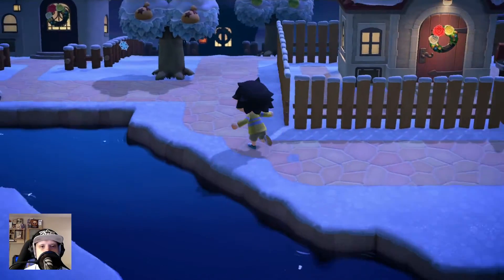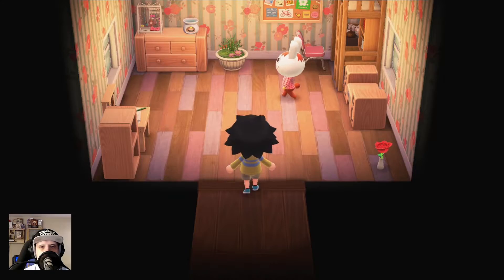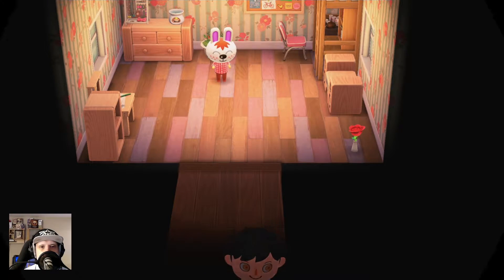Let's go up here. We have a lot of houses today and everyone gets a small area for their house. We have Gabi — interesting, interesting, interesting face design for a character.